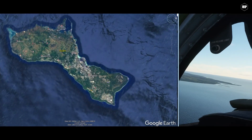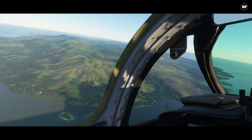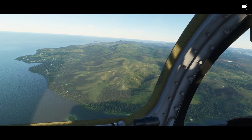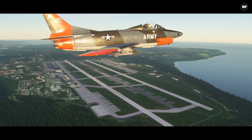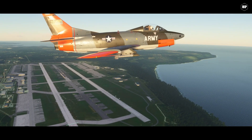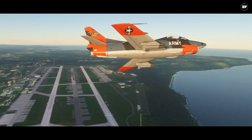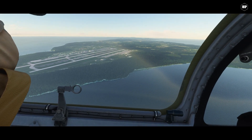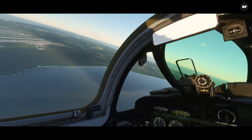We will start in Guam, an organized unincorporated territory of the United States in the Micronesia subregion of the Western Pacific Ocean. It is the westernmost point and territory of the United States. Guam is home of the famous Anderson Air Force Base, the most important US Air Base west of Hawaii. It is the only base in the western Pacific that can permanently service US heavy strategic bombers. Anderson Air Force Base was established on the 3rd of December 1944 and is named for Brigadier General James Roy Anderson.